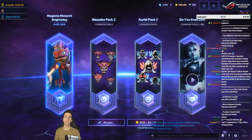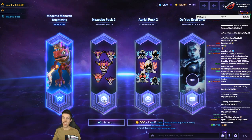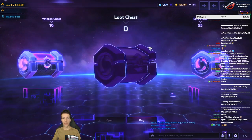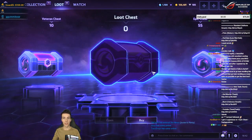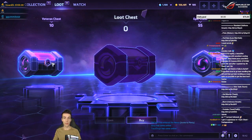That's a great change — I've never had Magenta Monarch Brightwing. Actually, I lift spirits. Okay cool, that was the common chest. Now let's get to the good part — we'll do a few veteran chests. Actually, no — we'll do epics first. Let's see how much gold we have left.